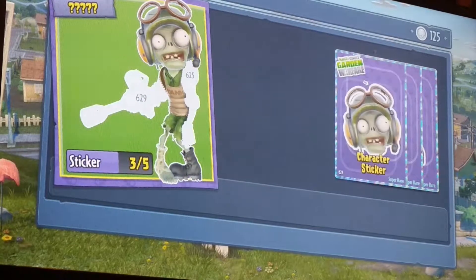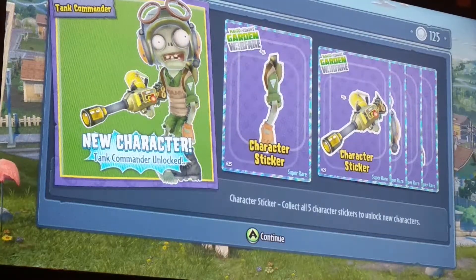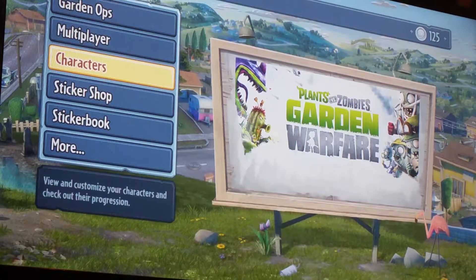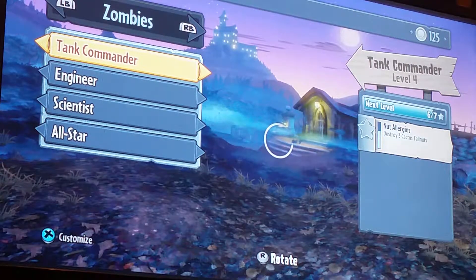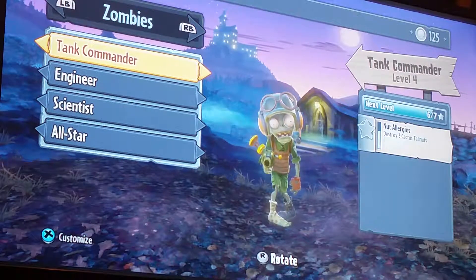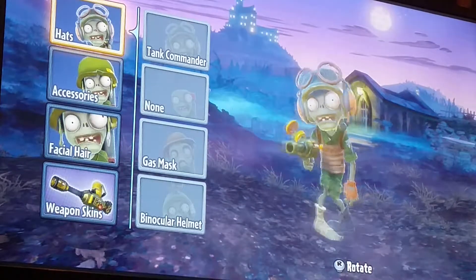What is this? Is this a plant? It's a plant? Nope, nope — it is a Tank Commander! I wanted this guy so badly. I only got 125 coins right now but I'm still very happy. Where's the Tank Commander? He does like a thousand damage, he's really powerful, does a lot of damage and looks really cool.